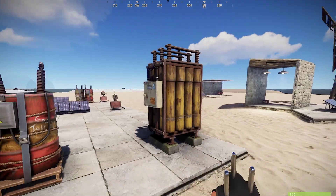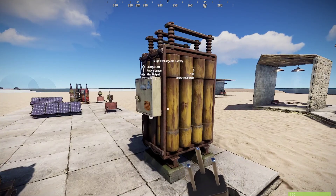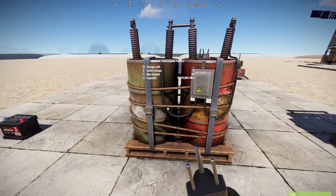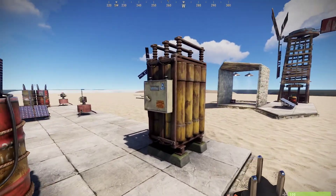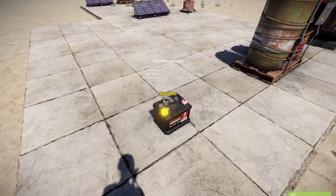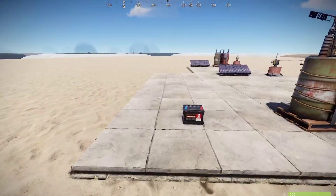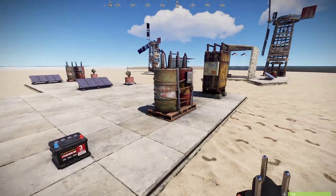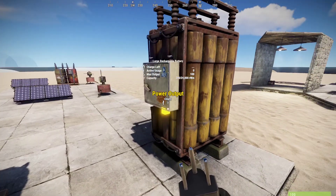The large battery is the best — that's what you should be striving for. They're expensive at 50 high quality to craft, and you can't buy them anywhere — you have to find them in crates or buy from other players. But they put out 100 power and are the go-to for electricity in Rust. The medium battery is also good — it puts out 50 power and you can buy it at Bandit Camp for 75 scrap, a great alternative. Small batteries only put out 10 power; they're fine for a couple of lights but not good for auto turrets or any serious circuitry. Start with the medium battery and graduate to the large when you can.